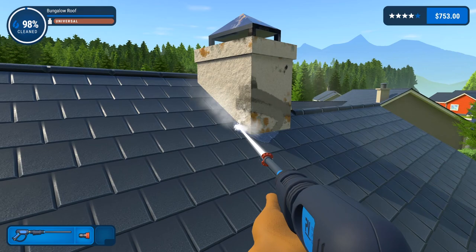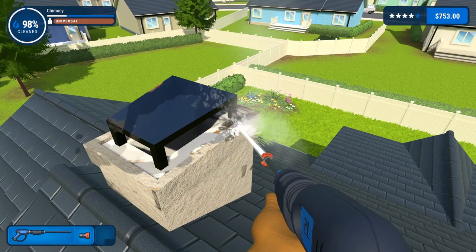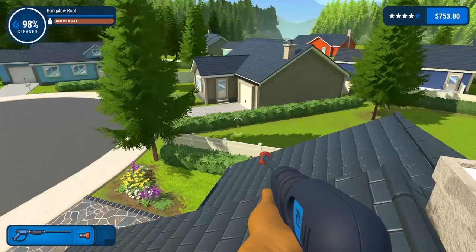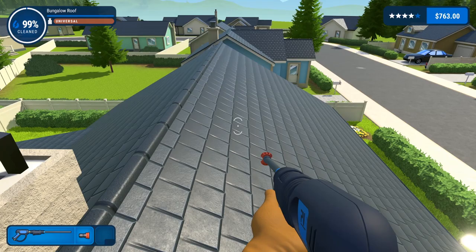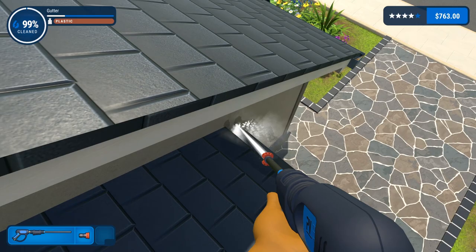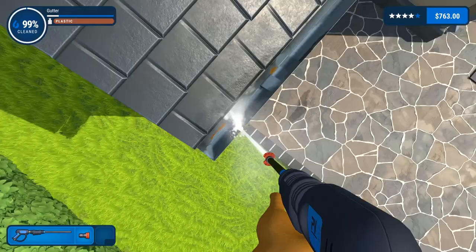All right, here comes the chimney — high pressure, let's get this done. Should be fairly easy, washing all the grime away from the top. I don't think this house has been clean — how old do you think these houses are? I would say they were built in the 70s and I don't think it's been cleaned since then. The amount of grime on this is completely unacceptable. I think the roof's clean — we still have to do the gutters real quick. We'll have to go over everything because there's always that one little area you miss.